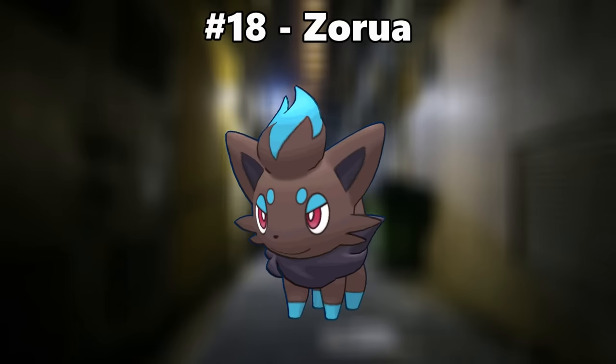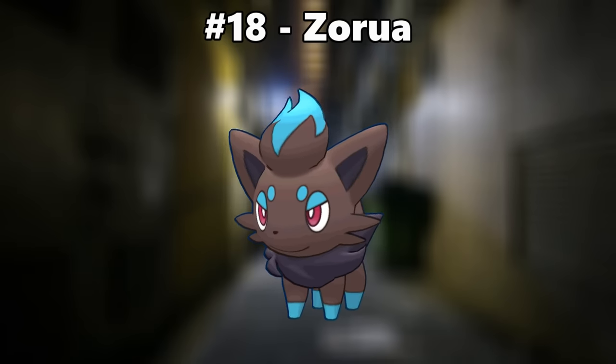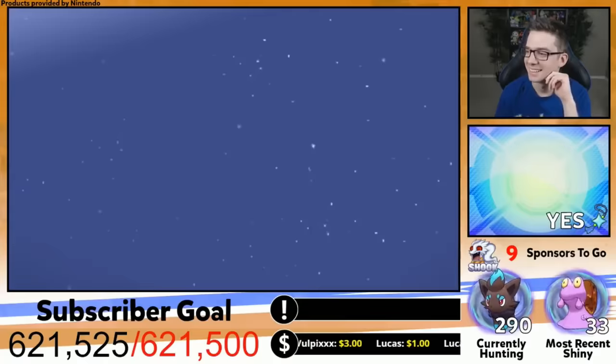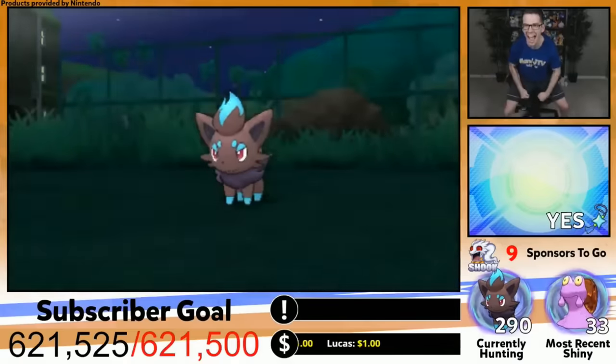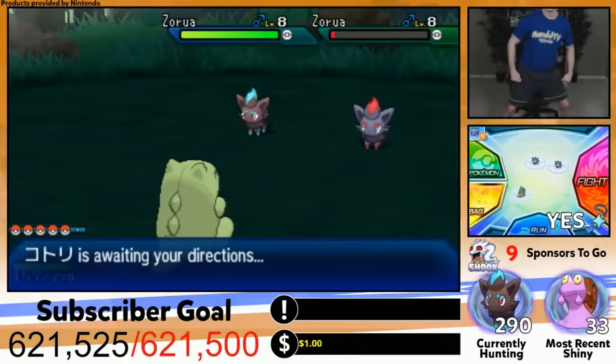Number 18 is Zeraora. Again, blue and black — but Zeraora's blue is more neon. It really stands out and just looks fantastic. [Shiny reaction — yes, let's go!]